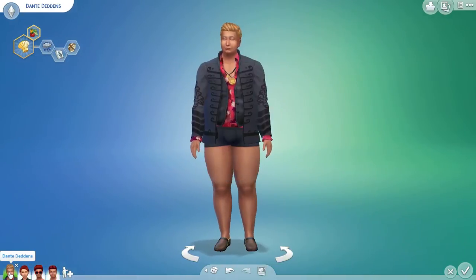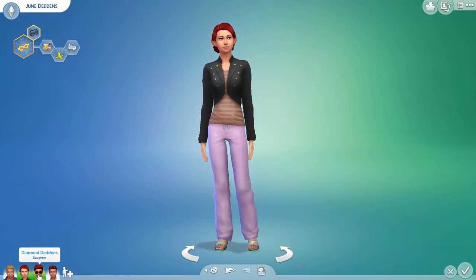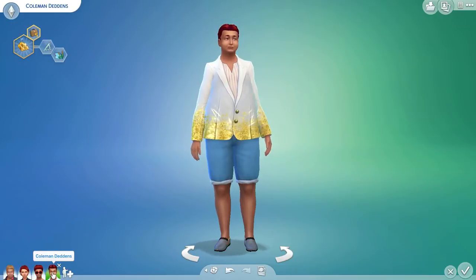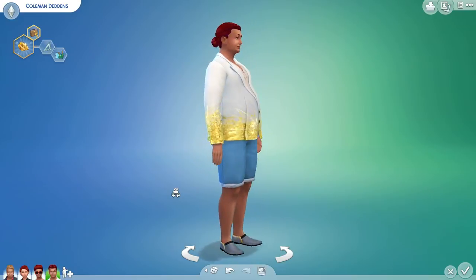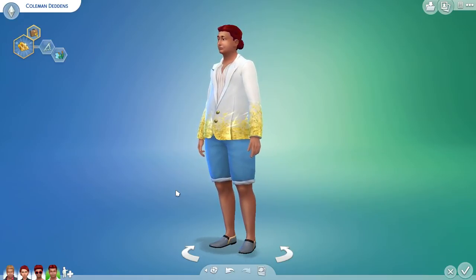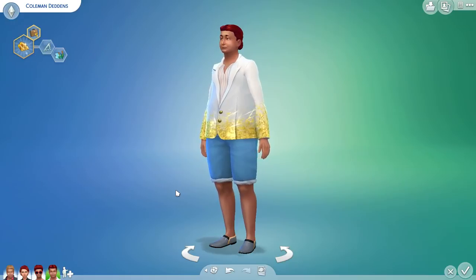Use the random genetics to create more interesting sims instead of just the cookie cutter sims we always find in the game. Let's look at them again — this is the dad. Boy, the son definitely looks like the dad. This is the mom. I hope you have a great day — keep on simming, bye!